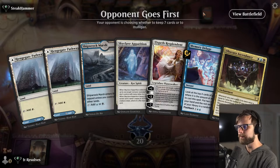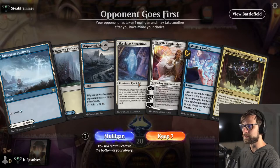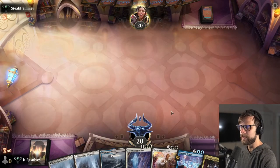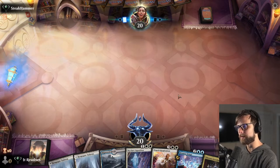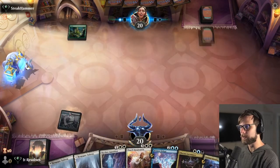Here we are for game number one. This is actually a pretty great hand — we do have the Ascendancy that can come down on turn three, and we also have a Skyclave Apparition, both of which are great options. I think we'll just go ahead and keep this. The question is which way we want to play our lands, and that'll become more obvious when we see what the opponent's up to.